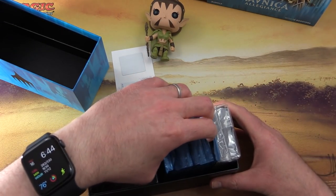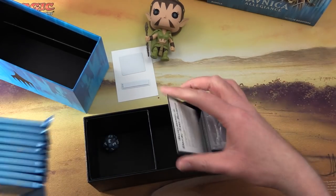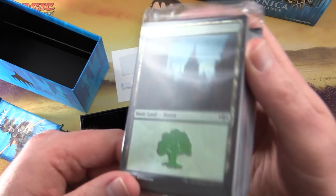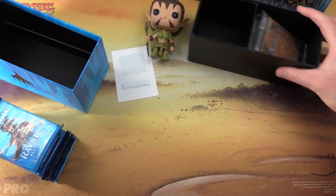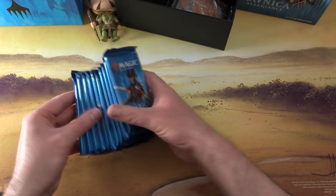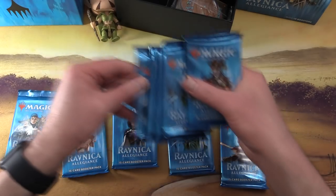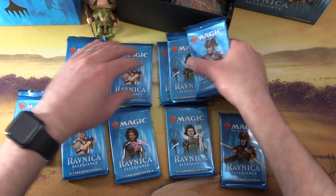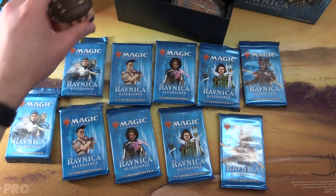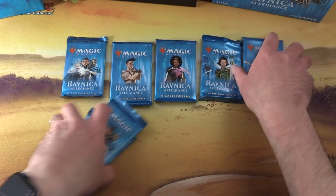So we've got 10 packs here. And of course, not to forget the nice shiny foil basic lands. There we go. Oh, cool spin down there as well. Don't steal these. Alright, lay out the packs. And this is how we do the pack blessings. Let's see if Nyssa has the goods today. That's how we do it. Alright, so move this stuff aside. Let's get cracking.